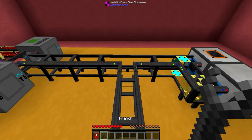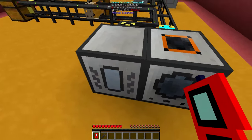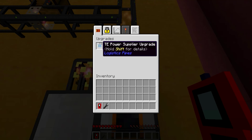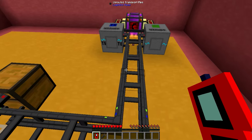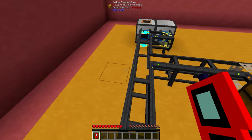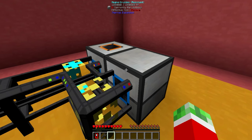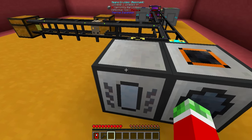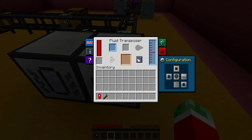Let's quickly talk about what I got set up here. To actually power these two machines — the Magma Crucible and the Fluid Transposer — I got myself the Thermal Expansion Power Supplier Upgrades in both of them. In the middle, a Power Transportation Upgrade, and one on this one too, because I need to send power over to these machines. On the back of both machines, I configured them to have input on the back. This one also has output to the right, which is for the fluids.